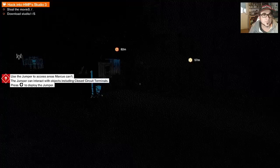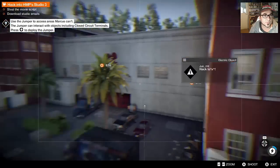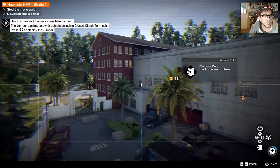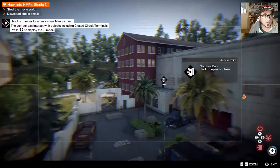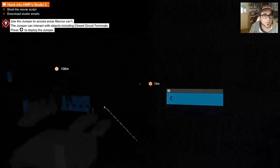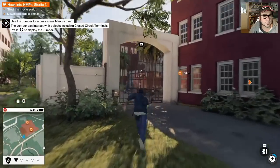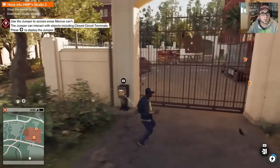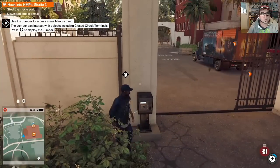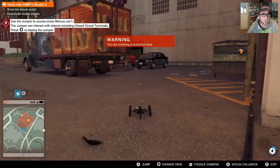All right, we can have a look around with the camera. Sometimes you can go from camera to camera. Looks like we've opened a door there - that looks like about all we can do from that camera. I can just interact with this little thing to open the gate. If I push right on my stick I've got a jumper, so you can use this to go in and hack stuff.